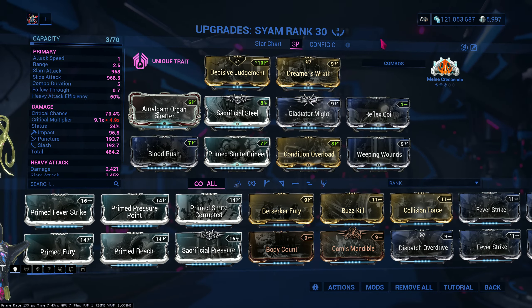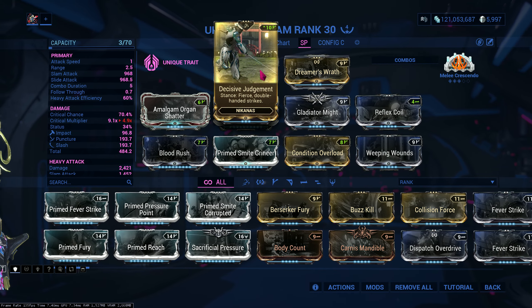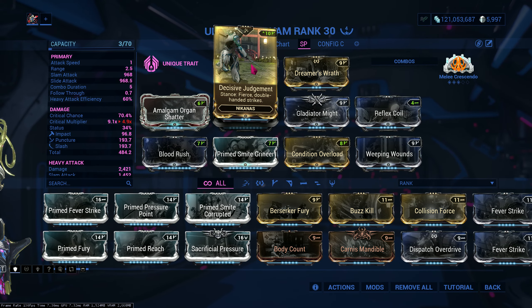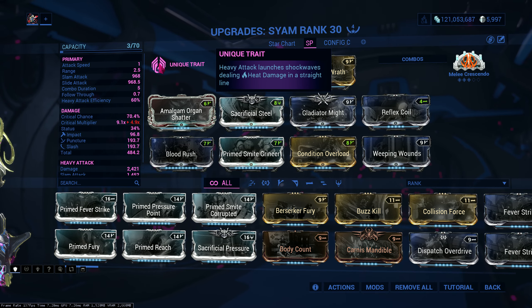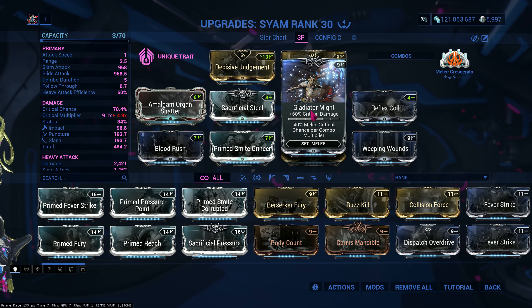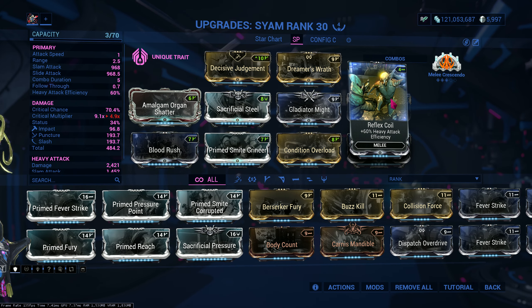Here's the build. These two slots are very optional. I'm using this because there used to be a time where we didn't have the melee arcane mod, so I needed this to build combo and it's really good for that. Crit mods of course — Amalgam Organ Shatter and Gladiator Might, because I'm also pairing it with my Warframe's gladiator set.